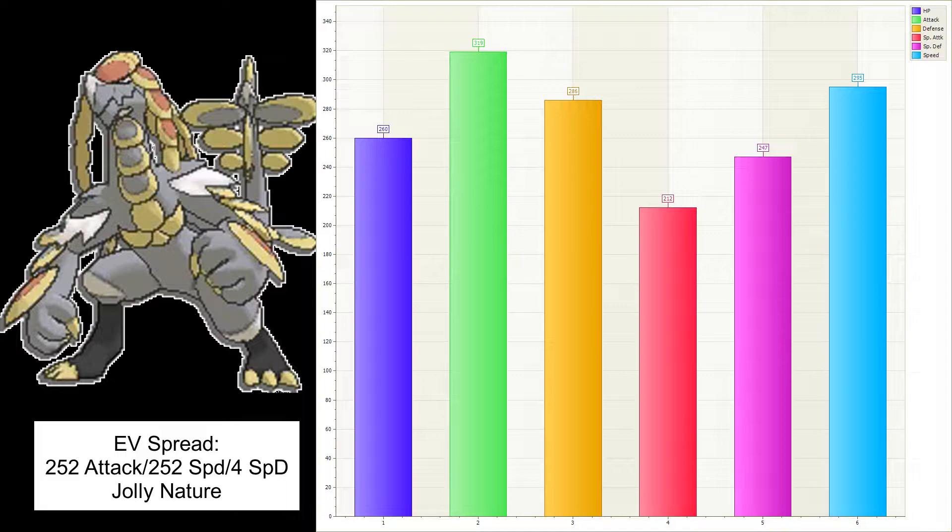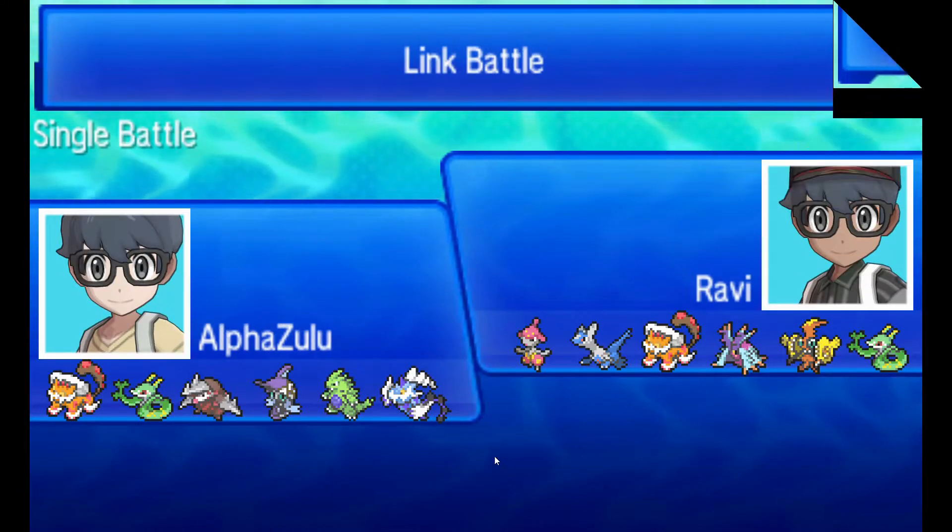The big issue I'm having is getting the Salac Berry to be eaten after a Substitute and a Belly Drum. I've only gotten it to go off once or twice, and that's because Stealth Rock damage happened or it took a hit that just didn't do too much damage. Even with the right amount of EVs and no EVs in HP, I'm still having issues. So if you have the set down, please help me out and let me know.